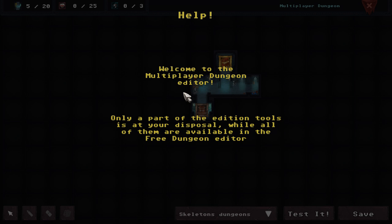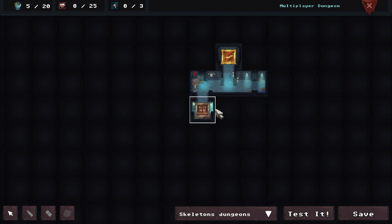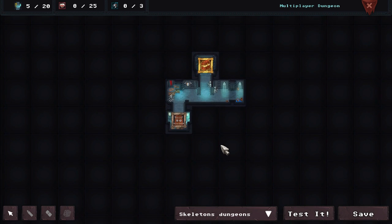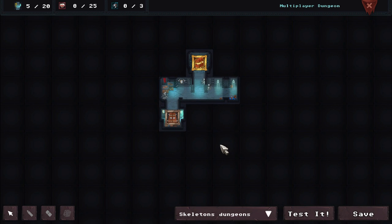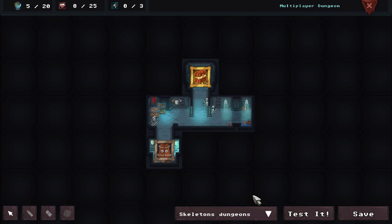Welcome to the multiplayer dungeon editor. Only a part of the addition tools is at your disposal, while all of them are available in the free dungeon editor. So there's a separate editor for this? And W goes down, S goes up. I'm not a fan of the reverse controls there.